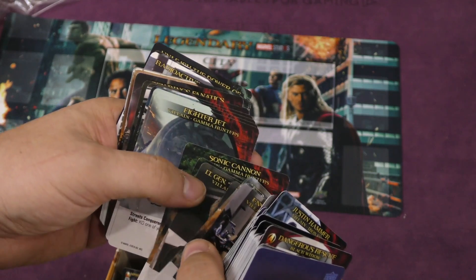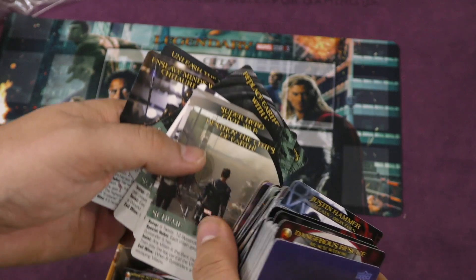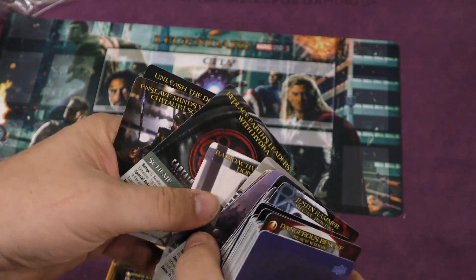We have Enslaved Hawkeye and Thunderbolt Ross as a villain. And here the schemes have different pictures, which I do like — that's a nice change from the original game.